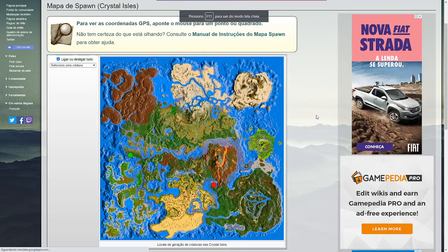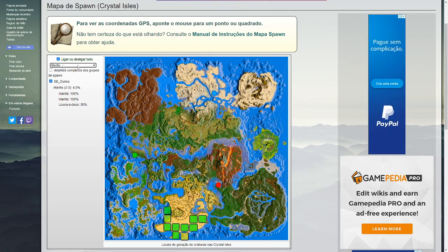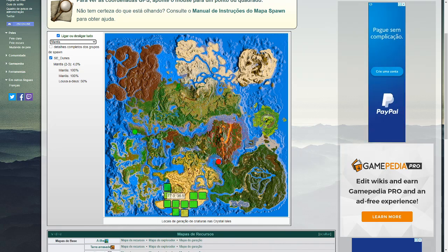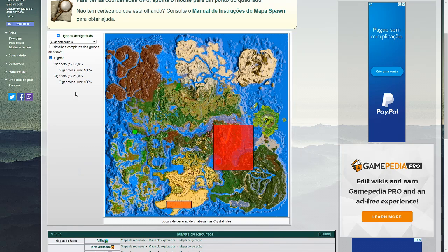Como que eu faço pra achar os dinos? Aqui também tem um mapa de spawn do Crystal — também vou deixar o link aqui na descrição do vídeo. Aqui ele aparece pra você selecionar uma criatura. Eu quero saber, por exemplo, onde tem mantis. Aí você vem aqui, coloca mantis. Olha só o que aconteceu: ele aparece os quadradinhos de onde pode ser que tenha mantis. Se é verde, aparece com muita facilidade. Se é amarelo, não aparece tanto. E se aparecer vermelho, é um spawn bem raro. Muita gente perguntou: tem giga no Crystal Wild? Giganotossauro — olha só onde a gente tem: no deserto, pra quem queria saber, e um pouquinho perto do obelisco vermelho.